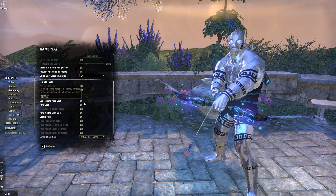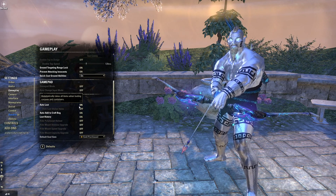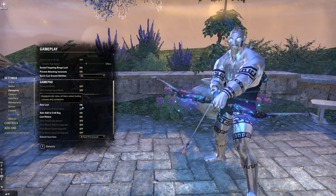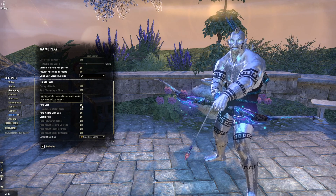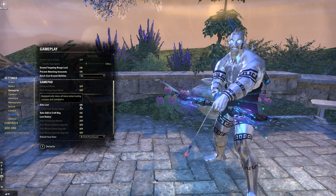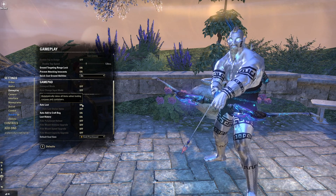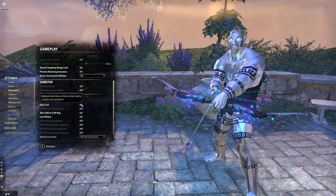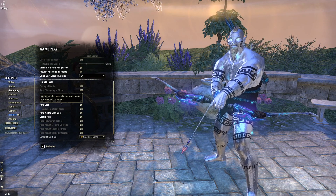Auto loot — if I've got the inventory space, I almost always have this on. Right now I have it off because inventory is limited and I have to be choosy about what I pick up, or else I'm two bosses into a dungeon and my inventory is full and I've got to sell and deconstruct. But usually I leave this on — I highly recommend giving it a try.